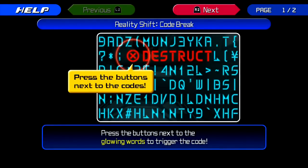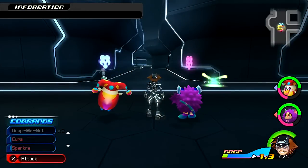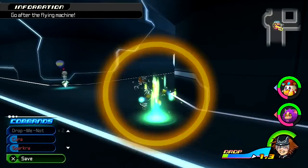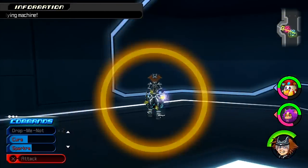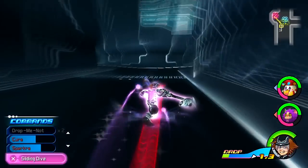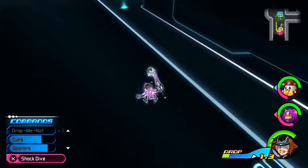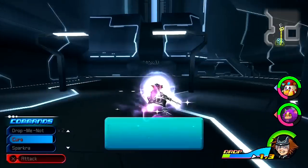Ladies and gentlemen, welcome to the Grid. This world's reality shift is Code Break — press the buttons next to the glowing words to trigger the code. I kind of skipped most of it, but you pretty much get the idea. Unlike the 3DS version where you have to use the touch screen, this one you have to use button prompts. Not to say that it's anything bad — not a fun way to start this off.